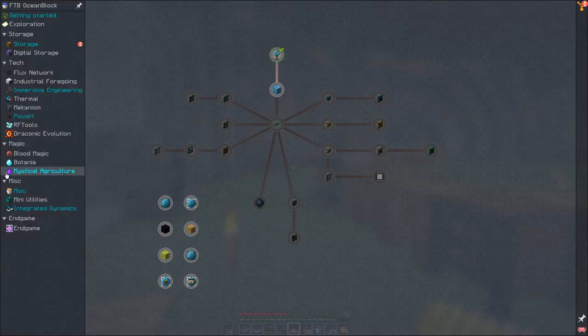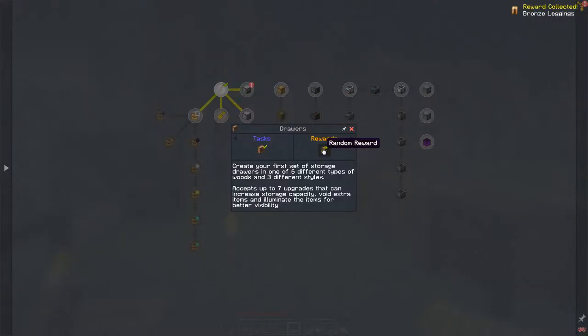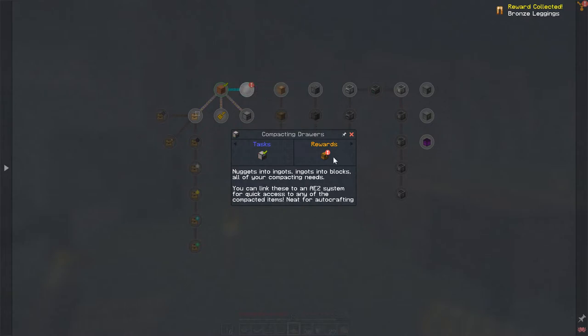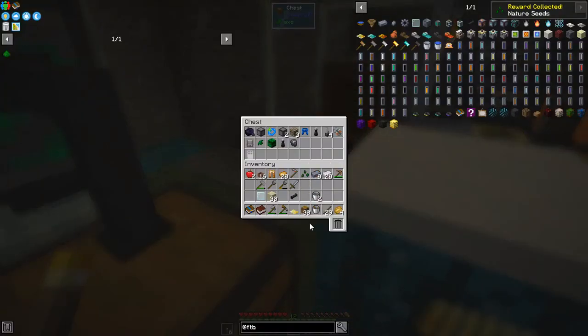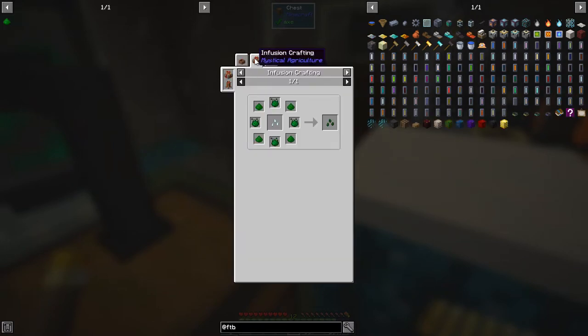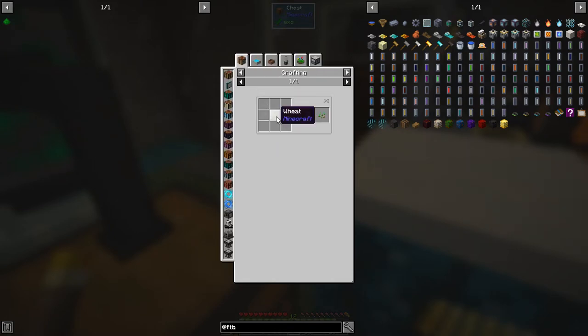Let's go back out of here and have a look. It'll tell us we've got storage - well of course we did storage drawers - so we've got a random reward for that: bronze leggings. We can keep that one. Then another random reward for doing the compacting drawers - nature seeds! That's actually a really good one. I'm not going to use it because it's too good - these are really quite hard to get. The recipe for nature seeds requires Prudentium essence and a prosperity base seed.